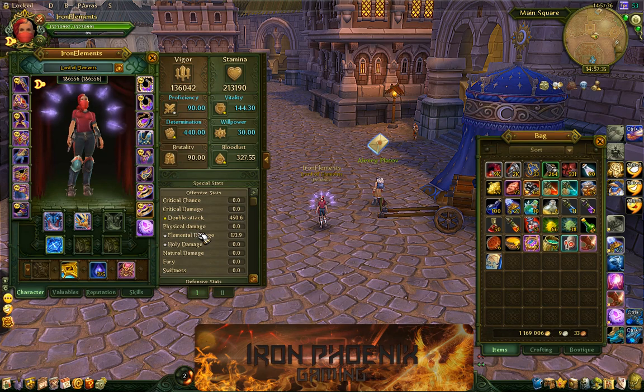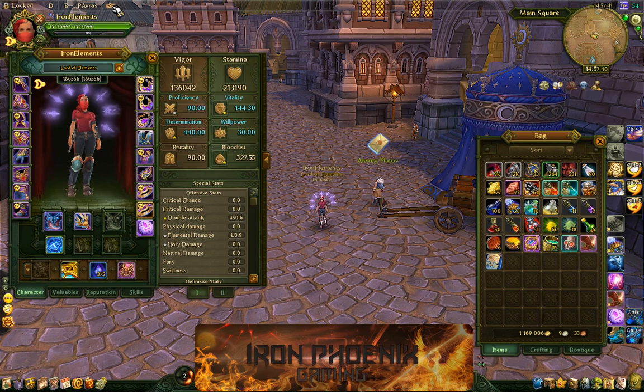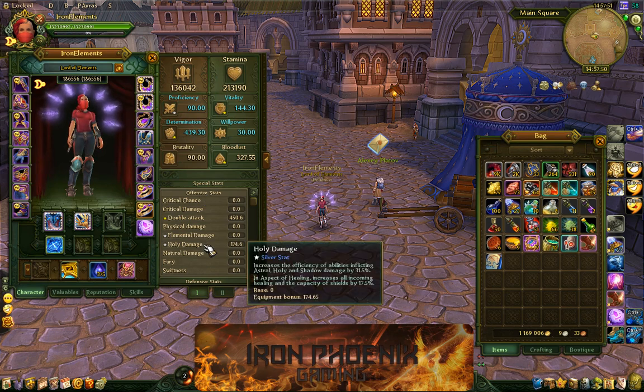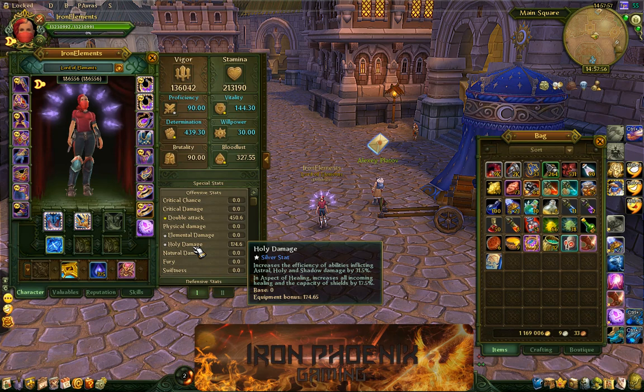And boom — now I'm already elemental. That was pretty fast compared to switching from the PvE to the PvP build. And then if I want to go back to holy, I click on that, and it'll take about 10 or 15 seconds and swap to holy. And boom, it's done already. So it's really good if you're just swapping a few stats around — it'll change them really, really quick for you.